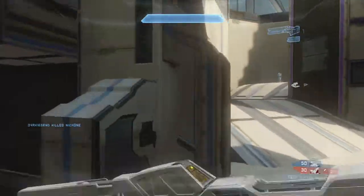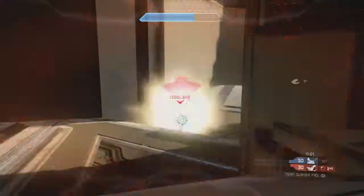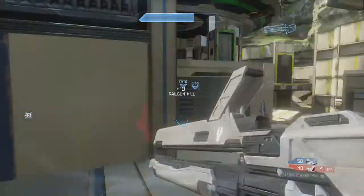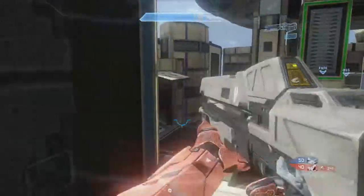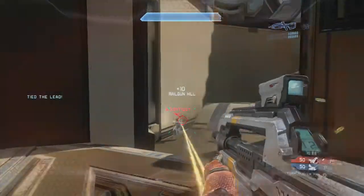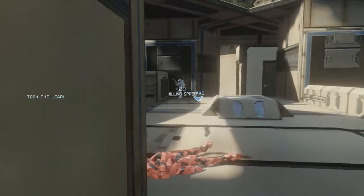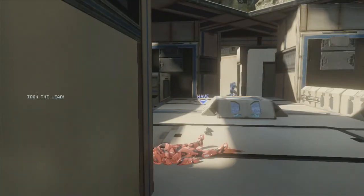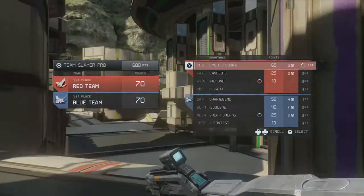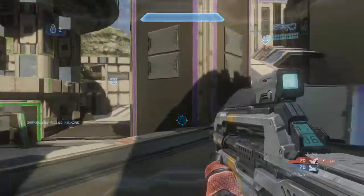I got the railgun. The railgun is extremely important to get on Simplex because it can guarantee you at least two kills if you're decent with it. As you can see, people just aren't paying attention and I'm picking them off with the rail. I had a pretty good start - five kills right off the bat - and my teammates are putting in the assists, which is good.